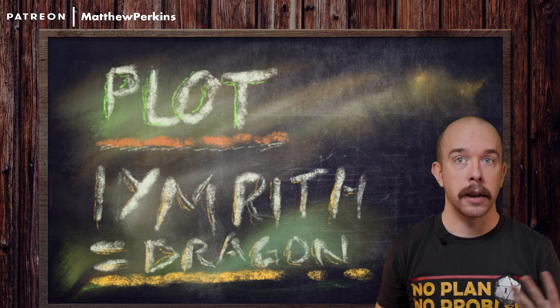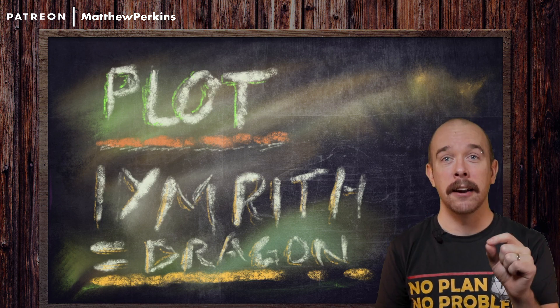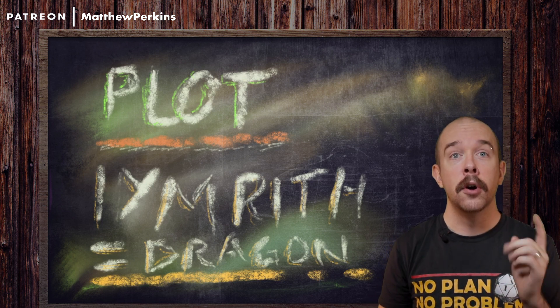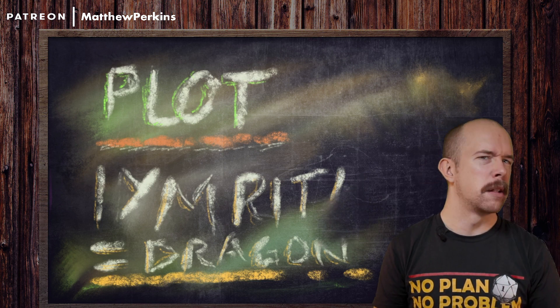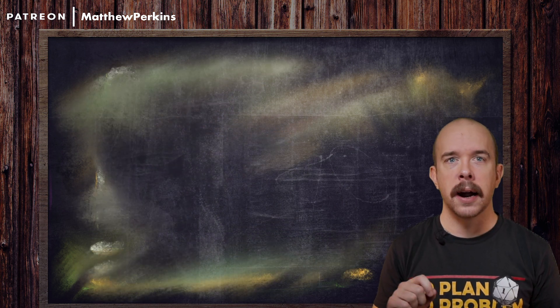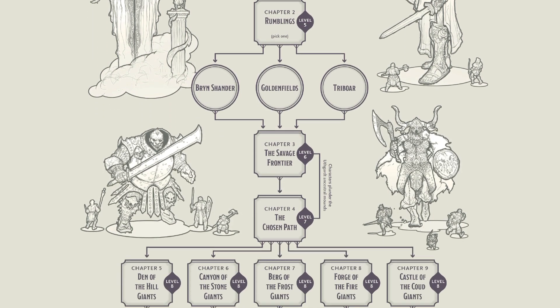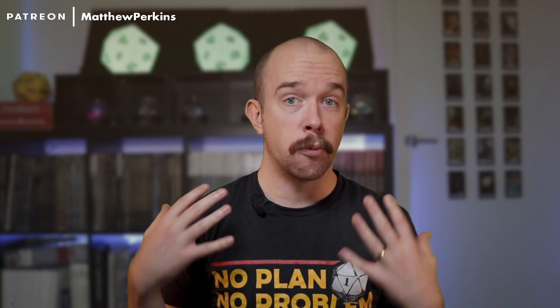Imarith is trying to pit the storm giants against the small folk and kill two birds with one regicide. She contacted the Kraken Society — a clearly evil organization that worships a big tentacled creature — to murder Queen Neri and capture King Hecaton. Now she either needs to convince young Sarissa to avenge her father, or get her off the throne so her hot-headed uncle can start the war. That's the whole plot, and Imarith the blue dragon is our main villain.